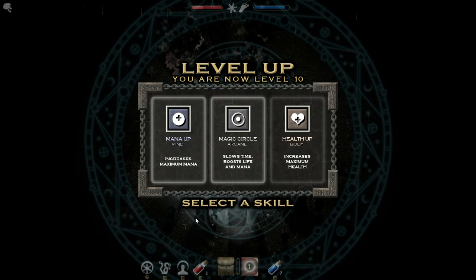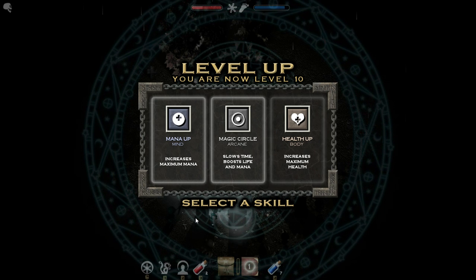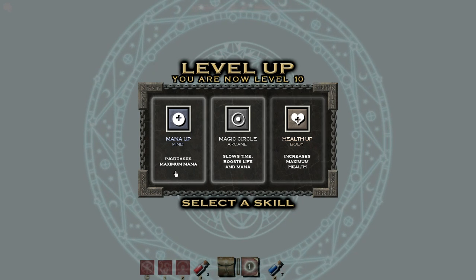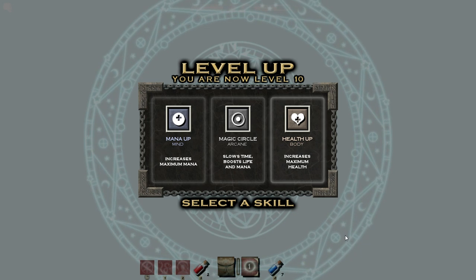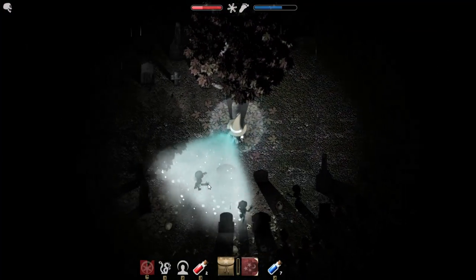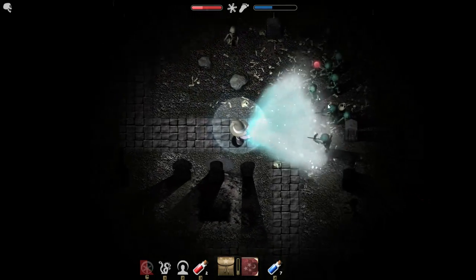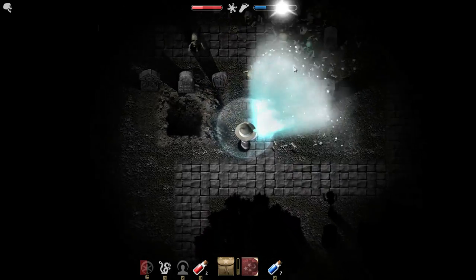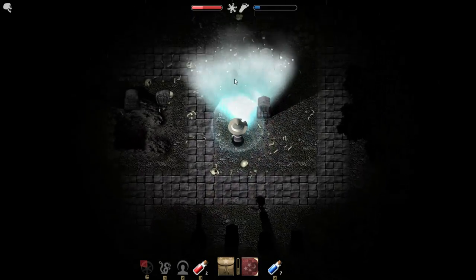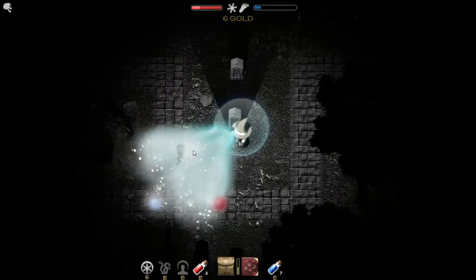For a while I was going Mind because mana regen and Battle Mage, which are really good, are both Mind. I accidentally right clicked. All of these are pretty bad - I'm gonna go mana I guess, but they're all really bad. None of those things were particularly useful. In fact, one of them was an active ability that I've never been able to effectively use - it creates a ring on the ground that you can stand in, slows enemies, and boosts your health and mana, but it's just not good enough.